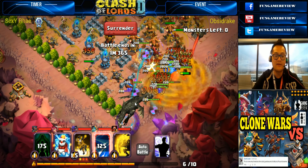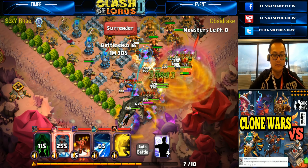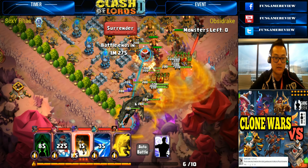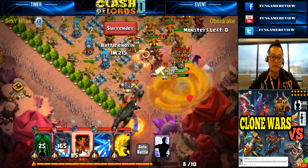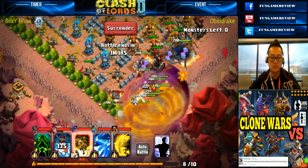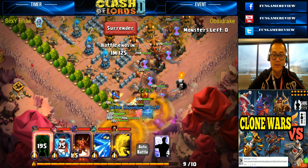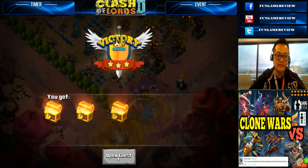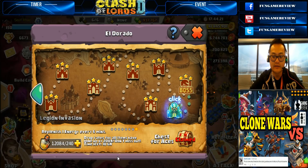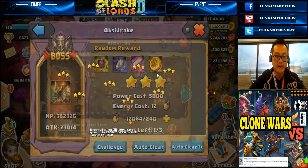None of the heroes are even taking any damage right now. We're putting more abominable snowmen out there and getting more red imps out. The boss is just focused on all of the clones — Obsidian Drake is getting completely smoked. Having that many maxed out heroes together going in for the domination is ridiculous. That was like the second and last stage and we got Obsidian Drake down like nothing!